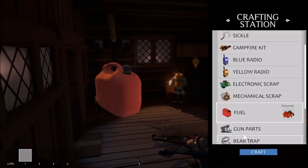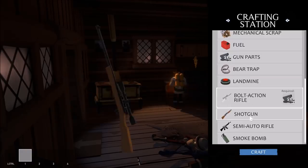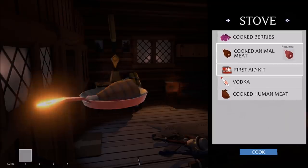Within the cabin you can also craft any tools or materials that you need for survival, and you can cook any food or healing items that you need. I'll go ahead and quickly scroll through all the food and tools that you can make just so that you guys get an idea of what you have to work with.